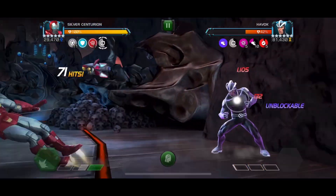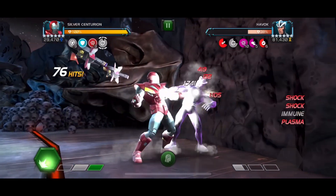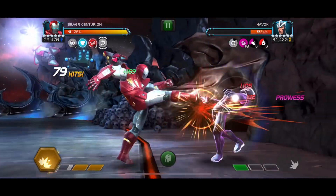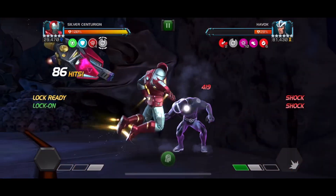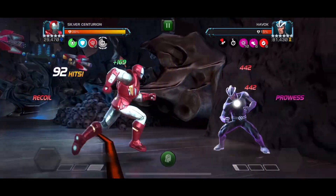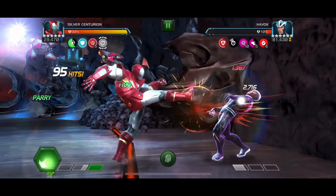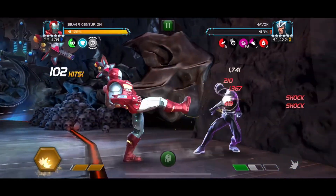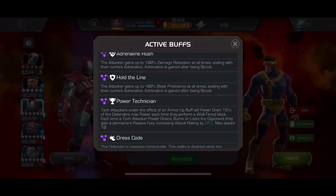Things have settled down a bit now. That other moment was so close — I was really about to get KO'd from crumbling armor but we survived. This fight is a bit long because of my mess-up in the earlier stages. We drop the SP2 and get some pretty nice burst damage — well, not that nice because Havoc has a ton of energy resistance. Why would they give a Mutant character energy resistance when their counterpart class is all energy damage? It just doesn't make any sense.